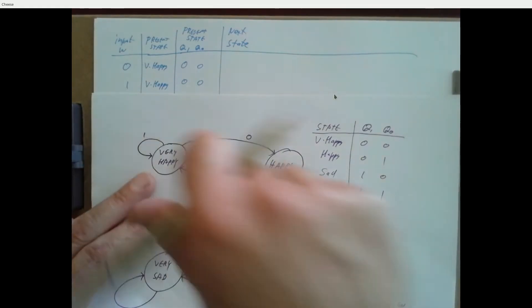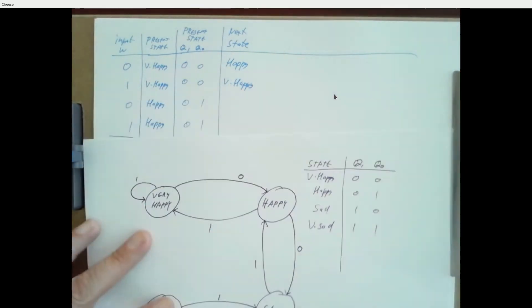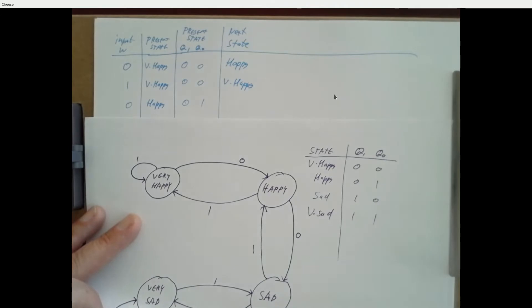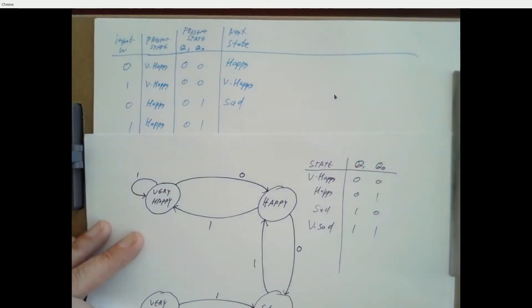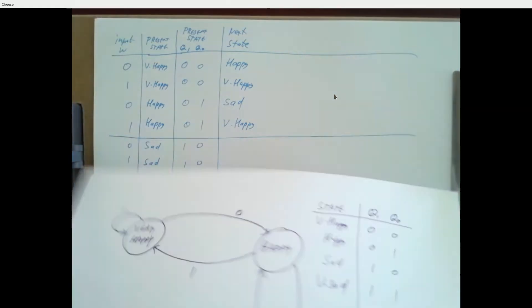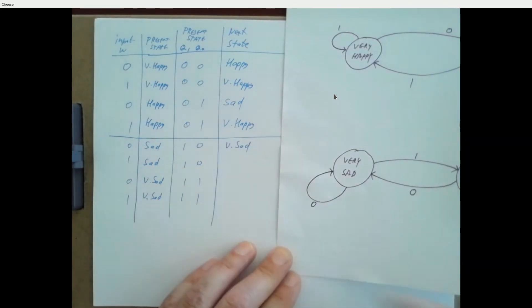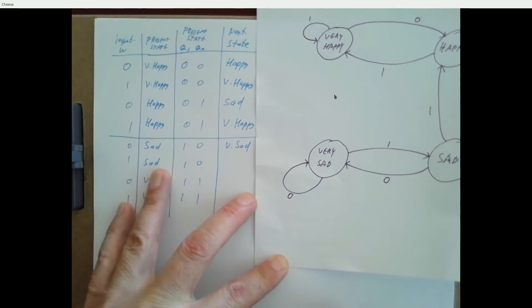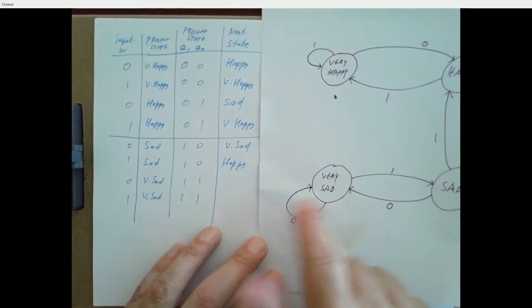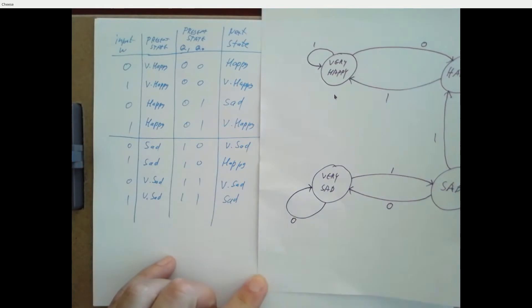Looking at the state transition diagram: if you're very happy with input 0, next state is happy. Very happy with input 1, stay very happy. Happy with input 0, go to sad. Happy with input 1, go to very happy. Sad with input 0, go to very sad. Sad with input 1, go to happy. Very sad with input 0, stay very sad. Very sad with input 1, go to sad.